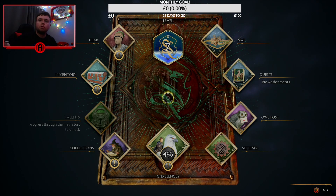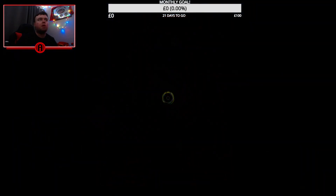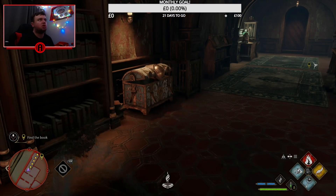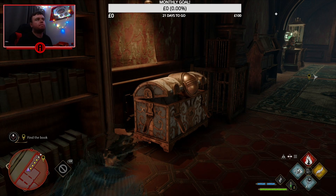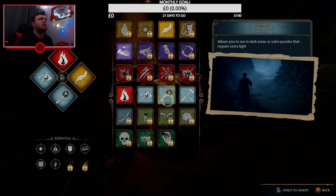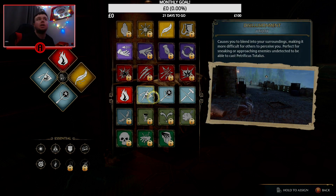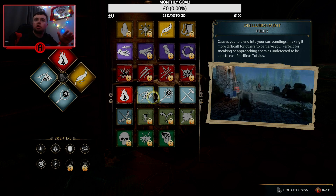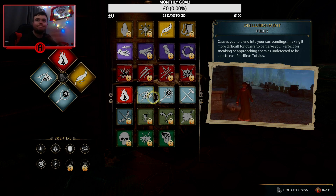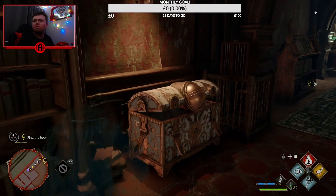Anthony here, back with a YouTube video. I'm going to show you how to open these eye chests, which is right here. You unlock a potion — or spell, I should say — further in the game. It's called Disillusionment. Basically what you have to do is go invisible, sneak up on the chest, and then open it. Simple as that.